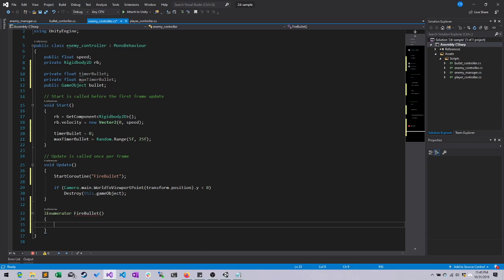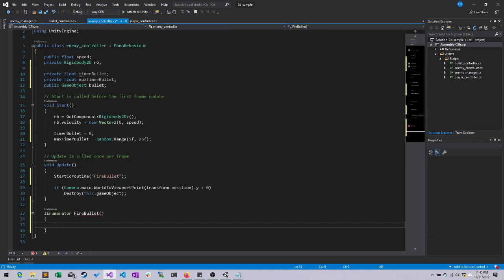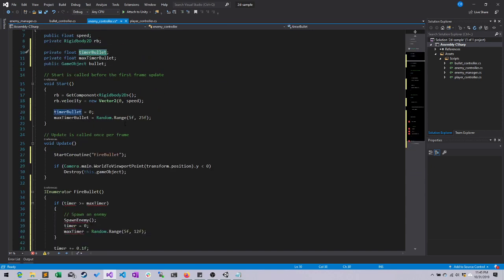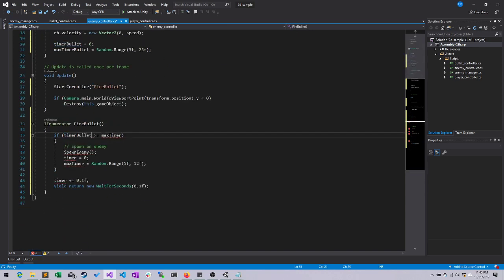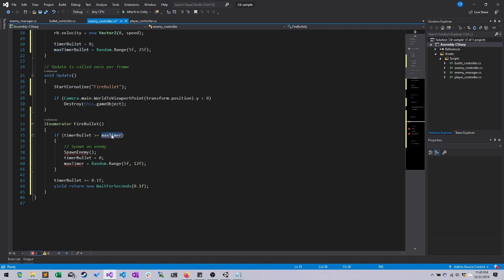Now the next part is exactly the same as the enemy manager, with just the variable names changed. So I'm going to copy this, go back to my enemy controller, and paste it. Now I need to go ahead and change things like the timer to the new timer variable name I created, and set these up correctly.